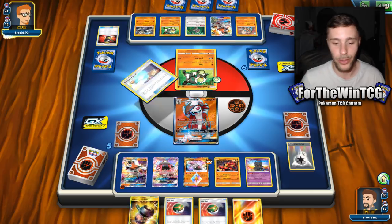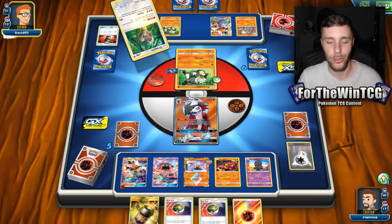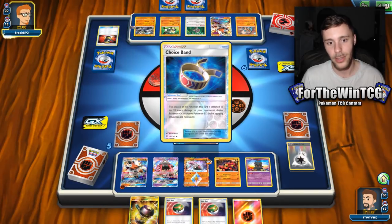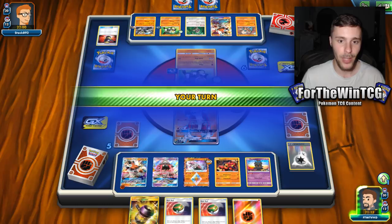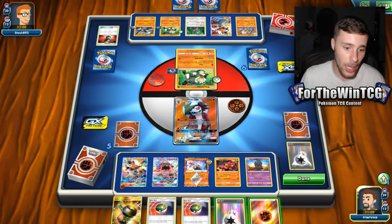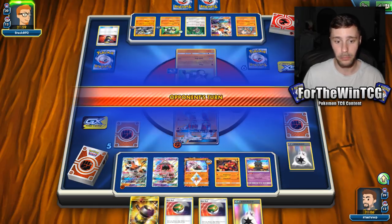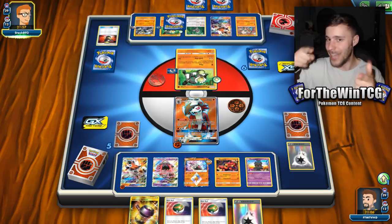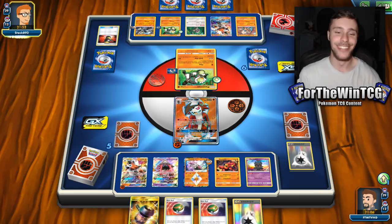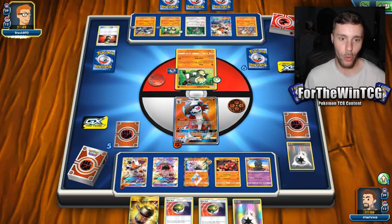We could technically use Dangerous Rogue GX if we get a Multi-Switch here. But yikes, man — this is such a crazy matchup. I do like this inclusion though, I think that's pretty cool. In that case, I'm just going to attach to the active and pass. This is the best gameplay I've seen all year — no. We just want to pass, take it slow. We are quite a slow deck, but they're really struggling to pull the cards they need.